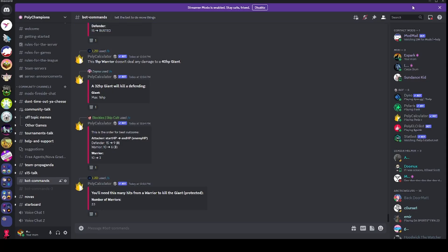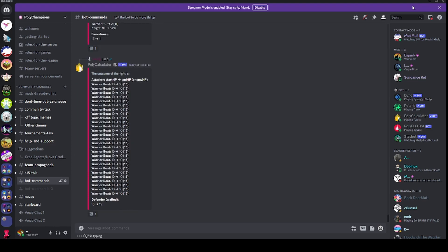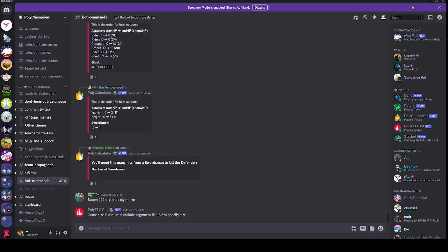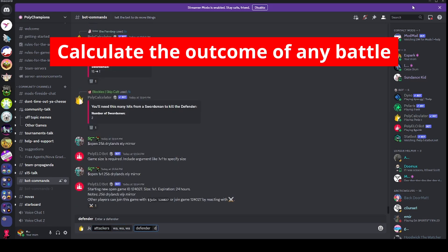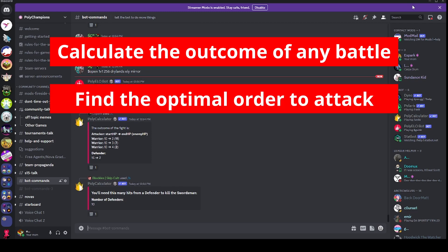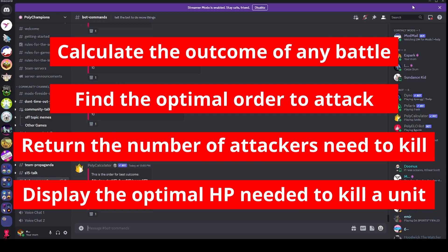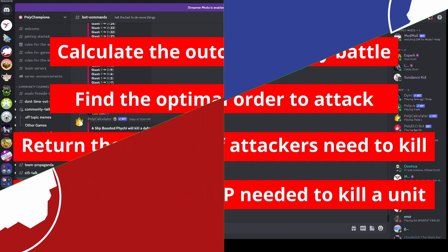It's very common in the Polytopia Discord community for players to plan out their moves using the Polycalculator bot. They take the time to find the optimal approach and how many units they need to win a battle. With the bot, you can calculate the outcome of any battle with one or multiple attacking units, return the optimal order to use multiple attackers, find out the number of attackers needed to kill a unit, display the optimal hit points needed to eliminate units, and a few other things.